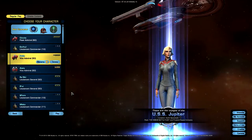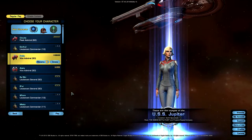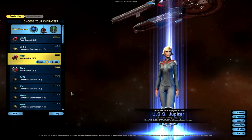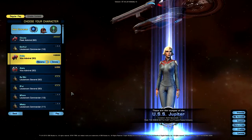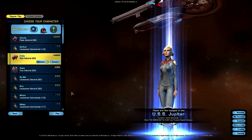Hello ladies and gentlemen, welcome to another video where I'm going to show you the new Delta Rising ship called the Benthan Assault Cruiser. I hope I pronounced that the right way — so here we go, cue intro.